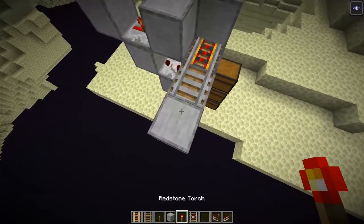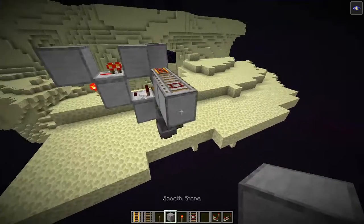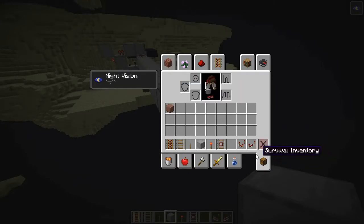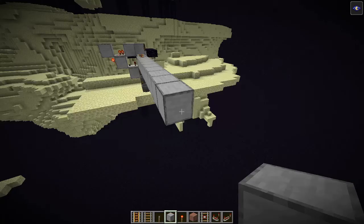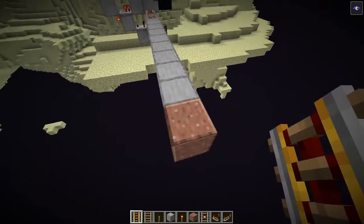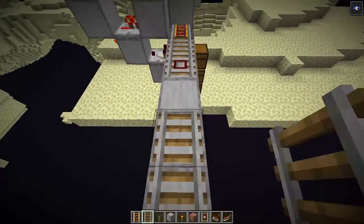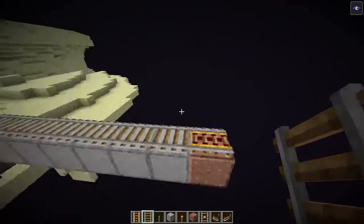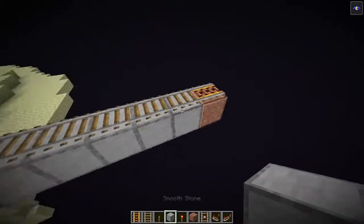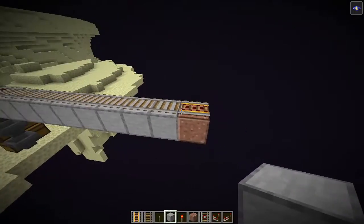Now you need a detector rail here, then place eight blocks. Use a different block to mark where you'll place a powered rail, then place a powered rail and eight normal rails. You need to repeat this — in theory as much as you like, but I don't recommend more than 10 times.